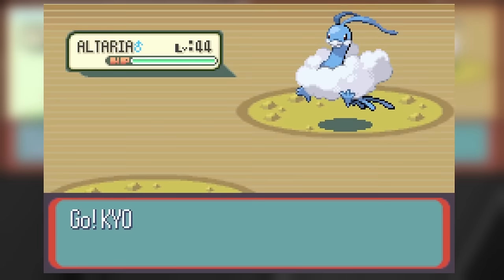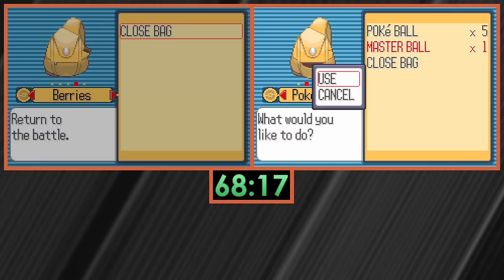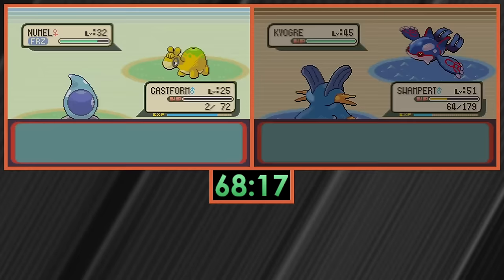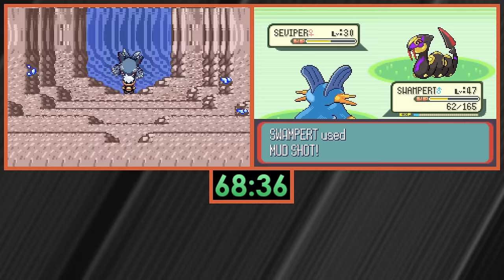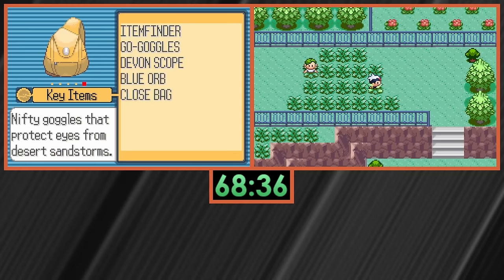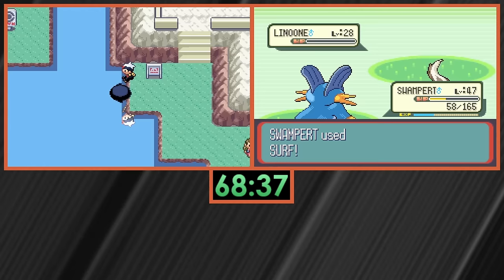Kyogre is very useful for this challenge — a free level 45 Pokemon with legendary base stats, and its ability Drizzle puts up permanent rain in Gen 3, boosting Swampert's water moves. To catch Kyogre, the easiest thing is to use the Master Ball, found in the Aqua Hideout as a 30-second detour. It was part of the path I always executed there. Once inside the Cave of Origin, it's essential I don't run away or kill Kyogre — another irreversible action I have to pay close attention to.